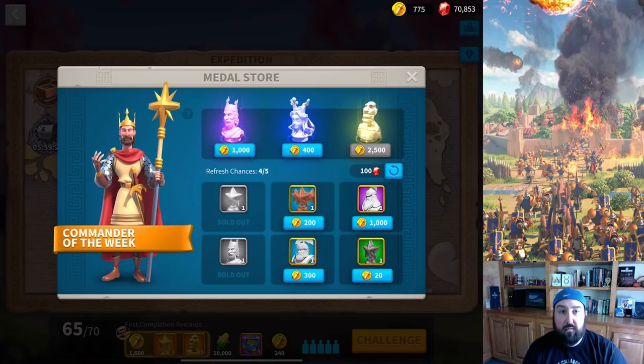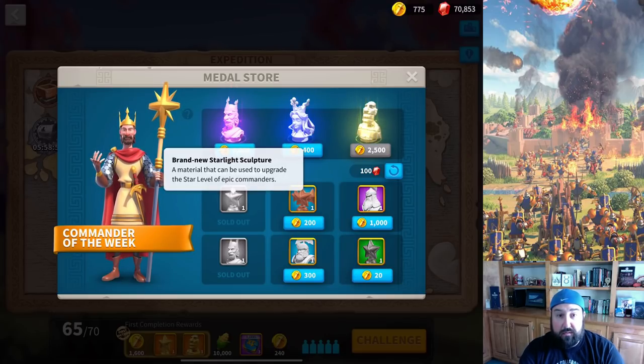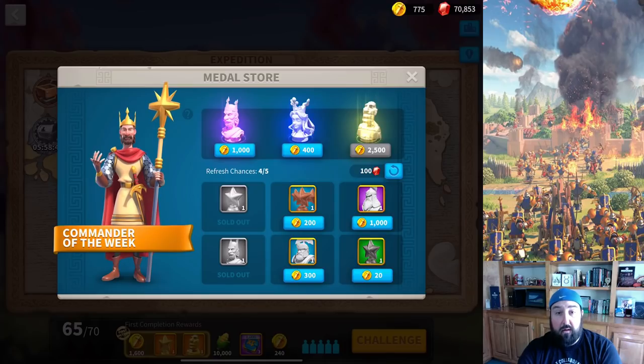That said, I needed to get some of my commanders stronger for Archive Osiris and needed a primary cavalry commander that was easier and cheaper to level up. So I spent all my coins on Pelagius at 1,000 apiece. This rotates every week — it can be Sun Tzu, Boudicca, Joan of Arc, Pelagius, Eulogy, or any of the other epic commanders. I always buy if there's a legendary sculpture available, which does happen from time to time — those are 2,500 coins. I'll buy any epic or legendary stars, or sculptures for a commander I'm leveling. Right now I'm trying to get Pelagius maxed out — I'm maybe 100 sculptures away.